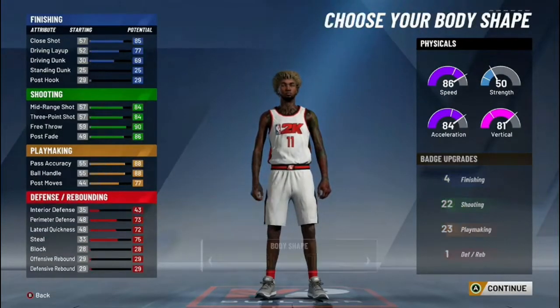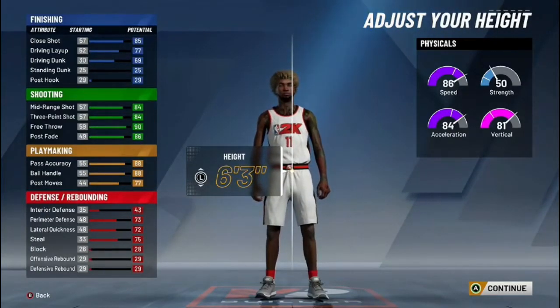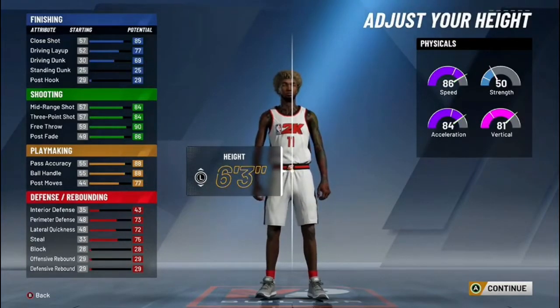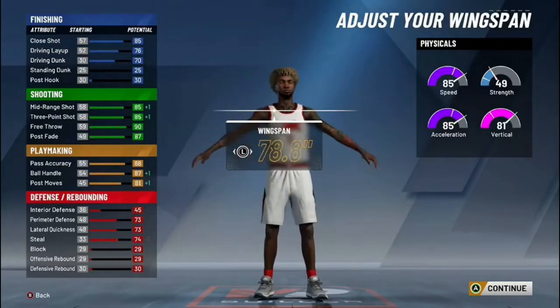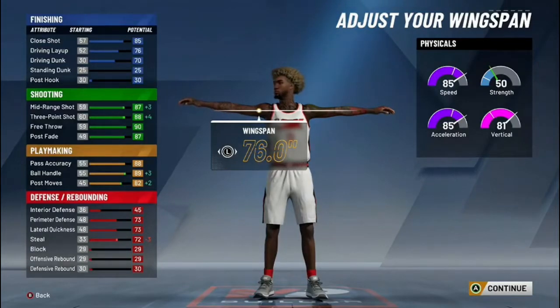Trae Young is six-one, pretty small, but on this game if you're lower than six-three you won't be good. Go six-three or six-four — your three-pointer stays the same, but at six-four your mid-range goes down one point and your speed and acceleration drop. If you decrease your weight, your acceleration and vertical go back up. Decrease your wingspan all the way and your three-pointer goes up to an 88 — slap a boost on it, simple.